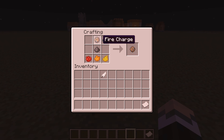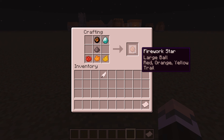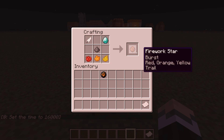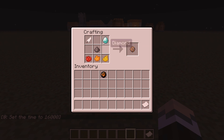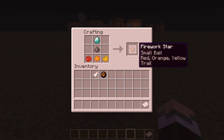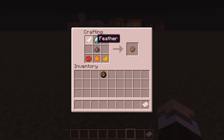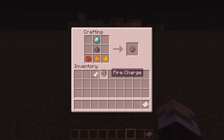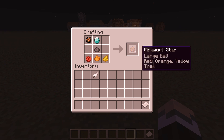I've found that certain combinations work and some don't. For example, you can combine diamond and fire charge to get a trail and a large ball, but adding a feather on top of those two removes the effect — it disappears. However, diamond and feather together do work, giving you a burst and a trail. So we're going to go with the large ball and trail combination.